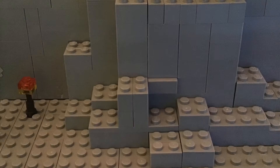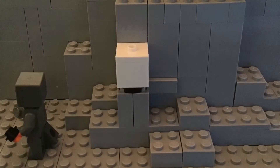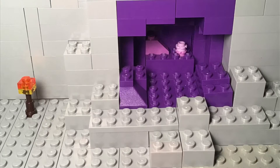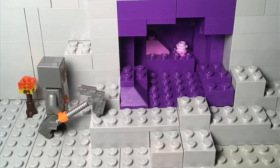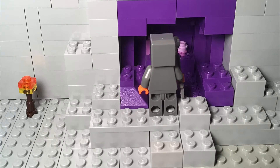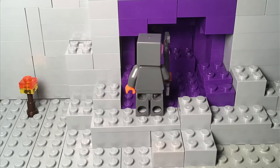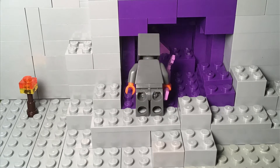Amethyst geodes are a new type of small cave that will be added in the Caves and Cliffs update. In them, you will be able to find crystals which you can mine and they will drop themselves. They are one of the key ingredients in a telescope. However, mining one of the blocks that you walk on, even with a silk touch pickaxe, will get you nothing but air.